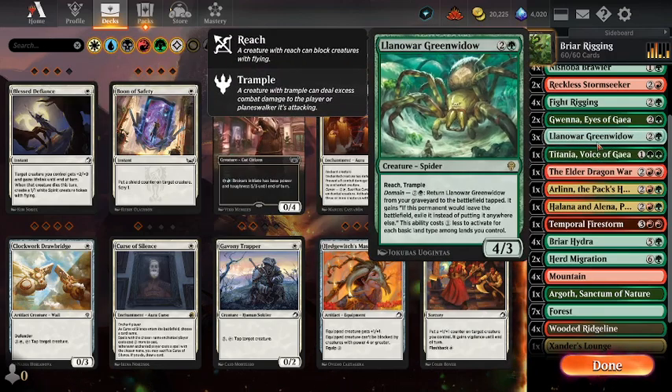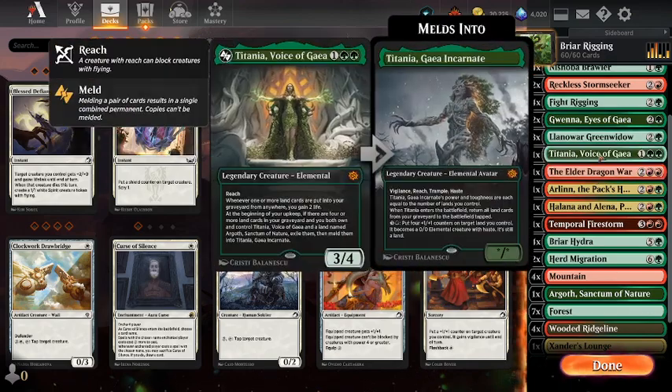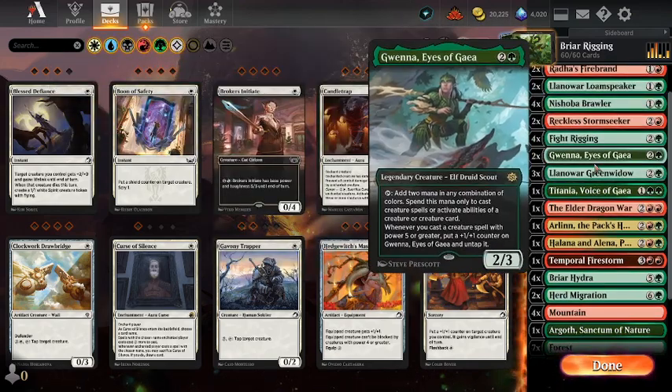I'm trying out the Llanowar Green Widow — this is just quite an efficient creature: 4/3 Reach Trample for 3 mana. You can bring it back from the graveyard once, I think for 8 mana, which of course gets reduced by your domain value.